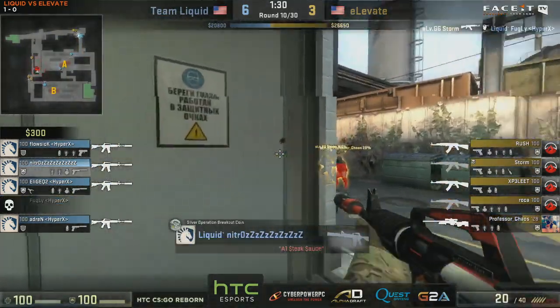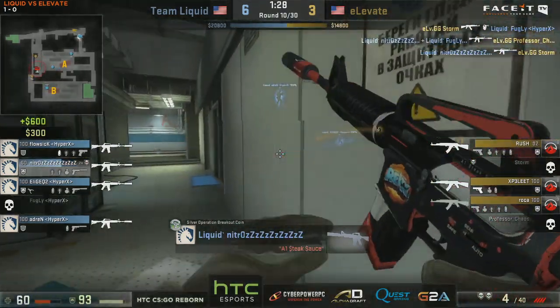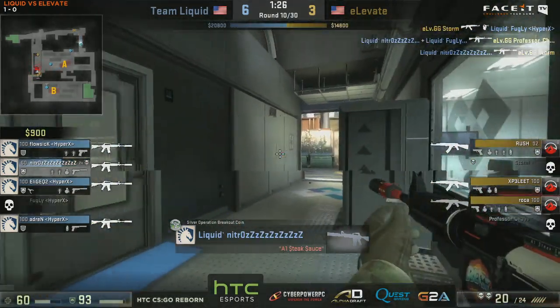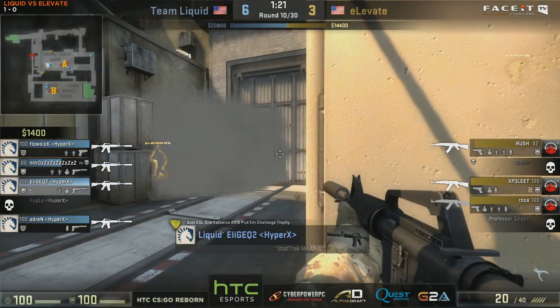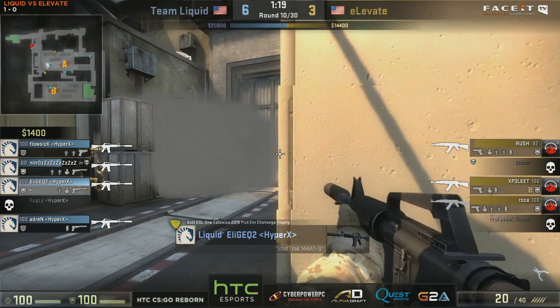It's not going to plan for Liquid. They're going to go for a flash play into Alley - that's the trade, and they make it work. Nitro gets the two-for-one. That is great for Liquid. They've managed to put Elevate down to three players.